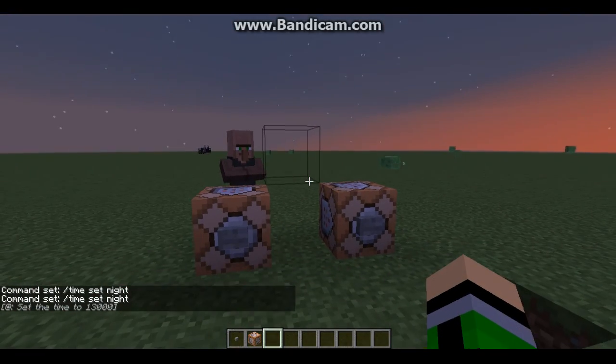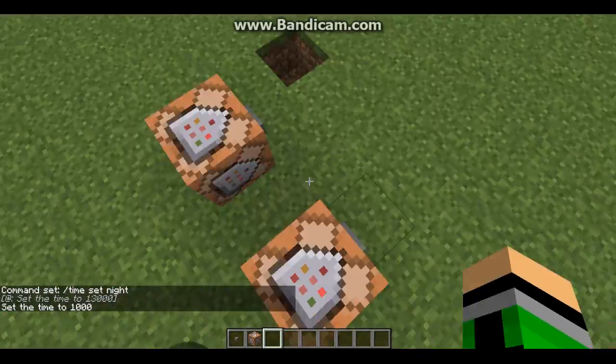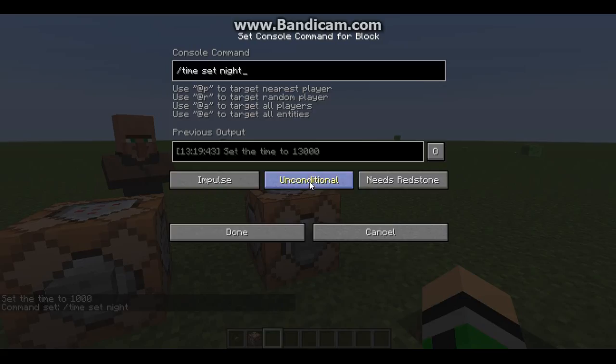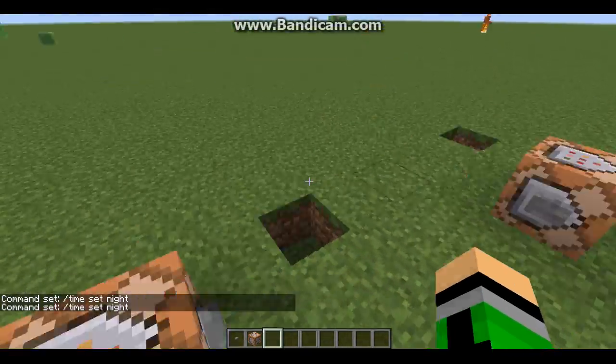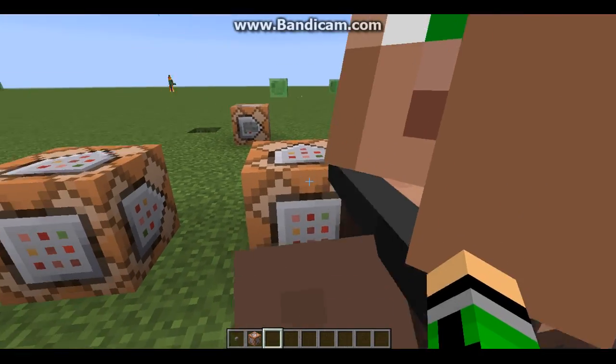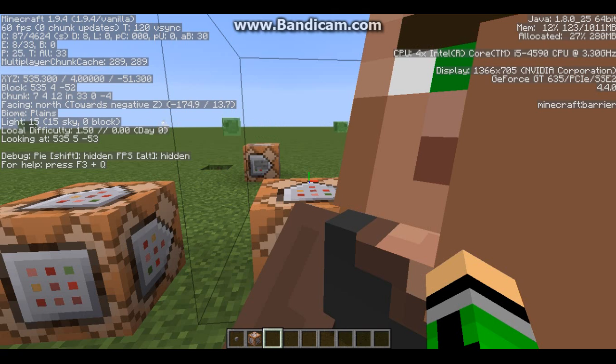That's a huge thing that a lot of people don't know, and I even didn't know it for quite a long time. Now if we wanted to join the villager in there, we jump in with them. We bring up F3 and that shows all of this information. It's best to write down your coordinates — on your phone, iPad, or a piece of paper. Just write them down.